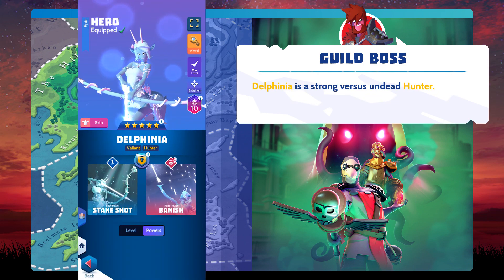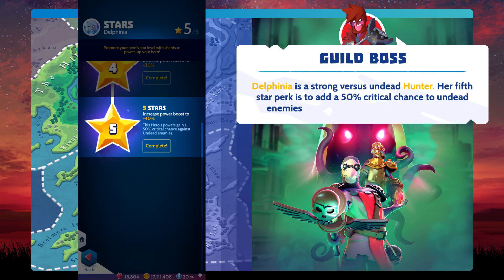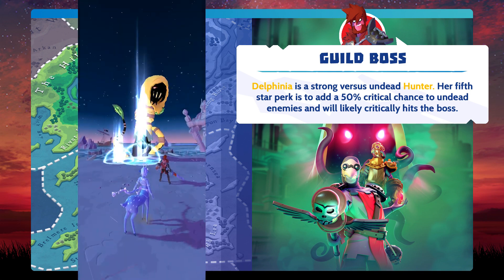Delphineia is a strong versus undead hunter. Her 5th star perk adds a 50% critical chance against undead enemies, and she will likely critically hit the boss.